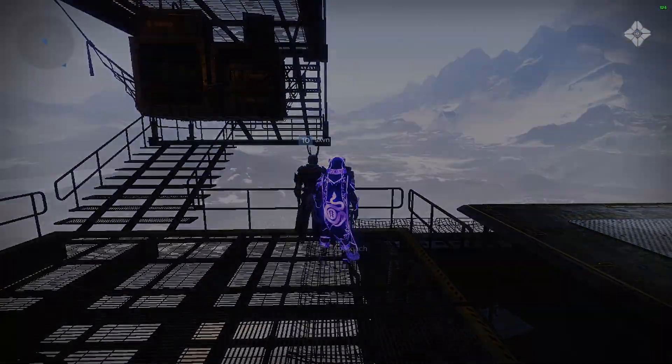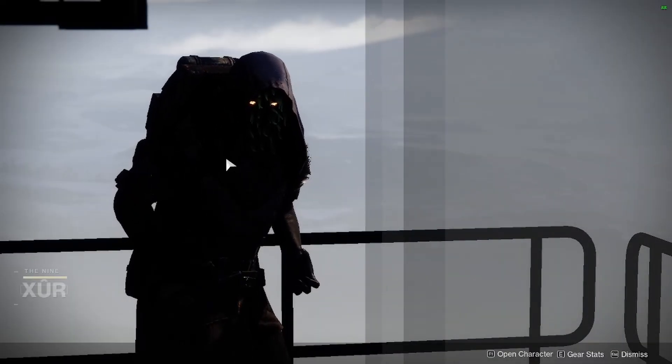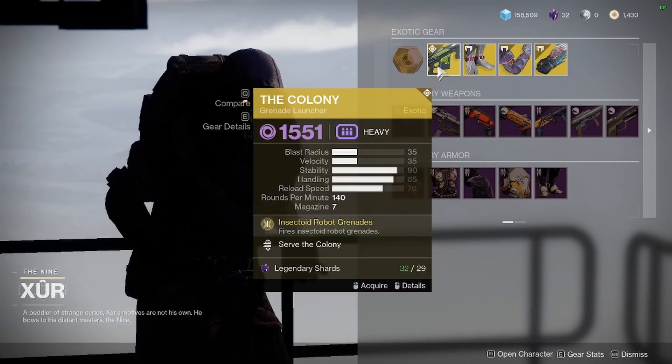This week, Xur is in the hangar of the tower, and he has some really awesome weapons this week. First of all, he has the Colony Grenade Launcher, which is a decent weapon for PvP.